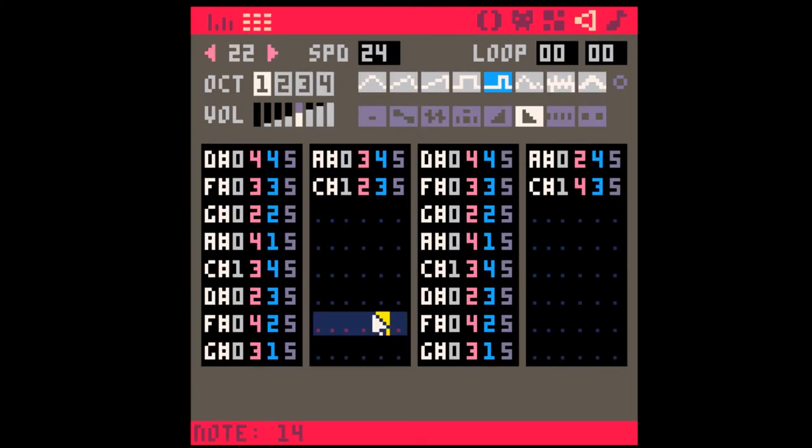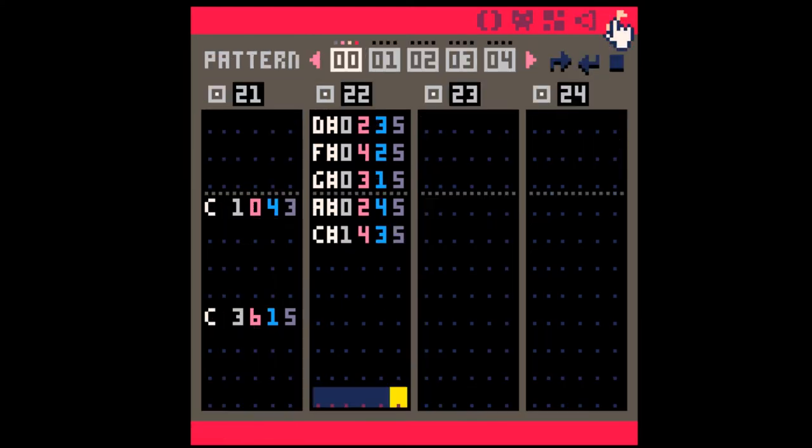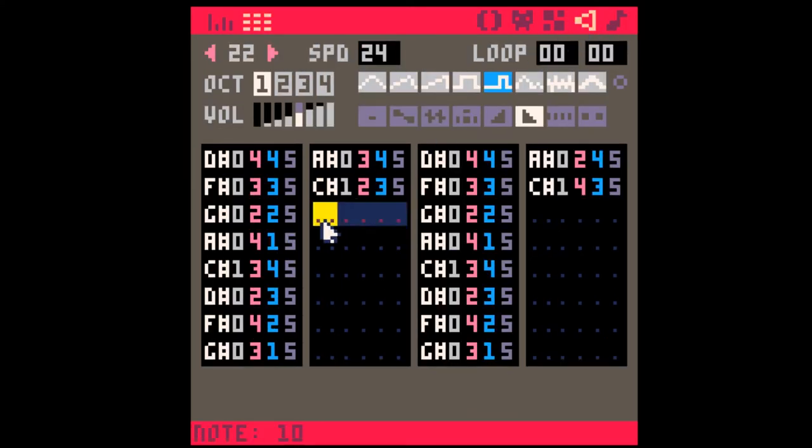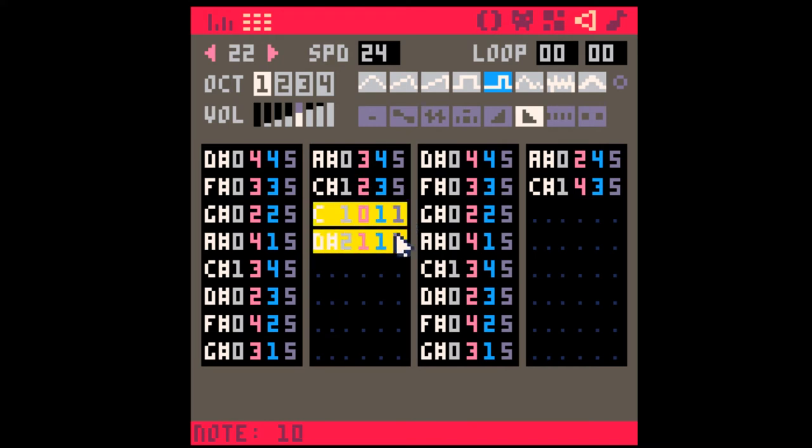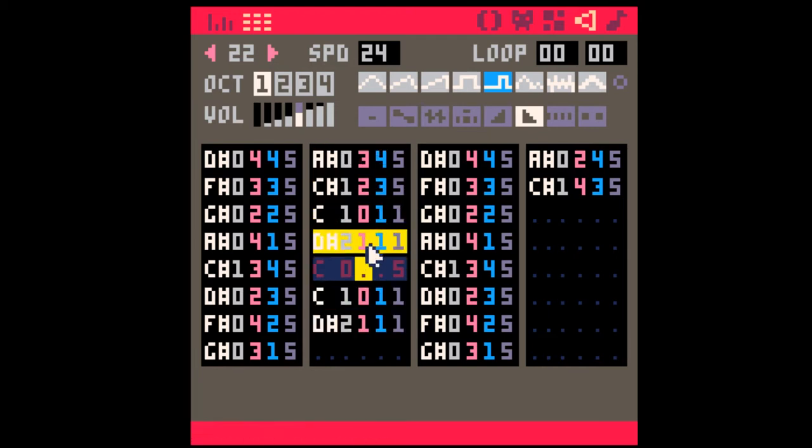There needs to be something in here just to fill out the space. So let's create some kind of slide pattern — something like this, and we'll make it instrument zero. I just kind of picked these notes because they were easy to find under my fingers. These ones are sliding up — what would happen if they slide down?